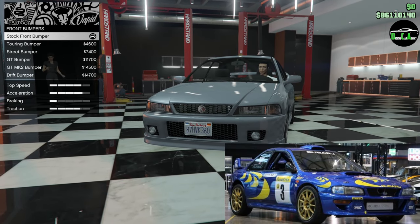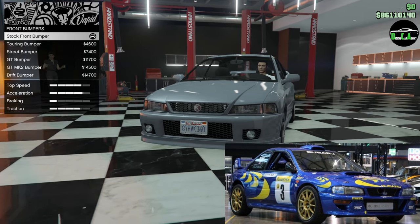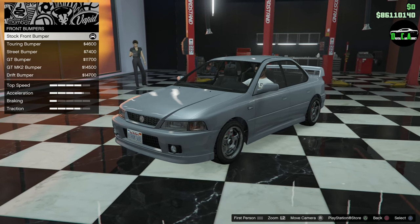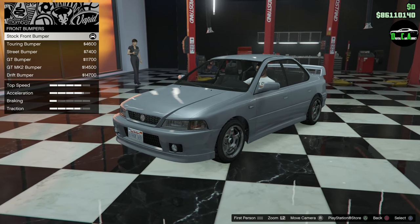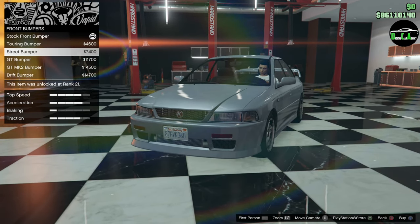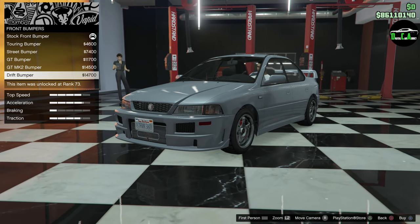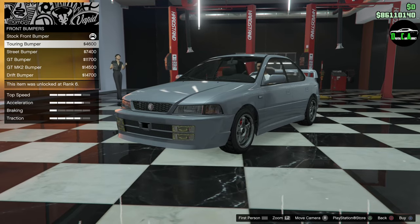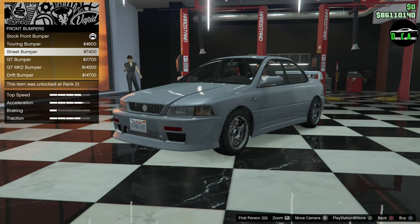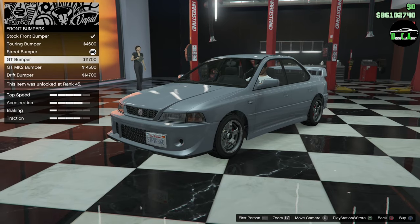For this build we're going to go with Colin McRae's WRC '97 build — I think it's going to be an awesome build. Obviously a lot of people are going to be doing rally builds, but I think it'll be cool. I'm probably going to end up buying a second one of these for an STI street build. Anyways, right into the bumpers — personally I think the closest one is going to be the street bumper, so let's go with that.